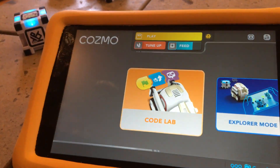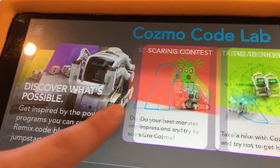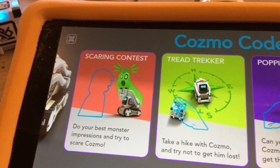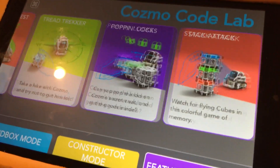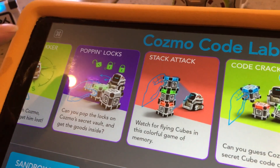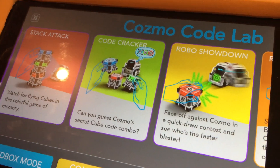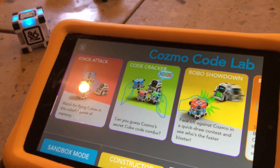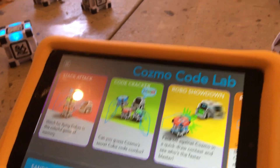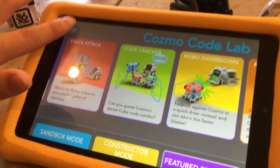All the games are there too. I thought they might have moved the games — I was on featured projects. Featured projects up top: Staring Contest, Tread Trekker, Pop and Locks, Stack Attack, Code Cracker, and Robo Showdown. New games are getting added all the time — some are user-created, some are Anki-created. Vector's getting a little too far away, let's get him back. Let's leave this and go to the next section.